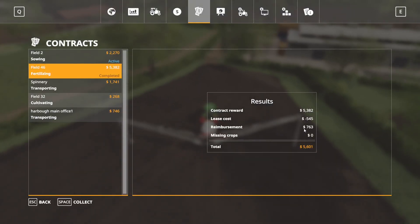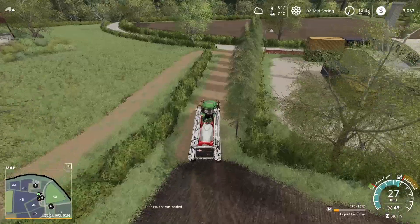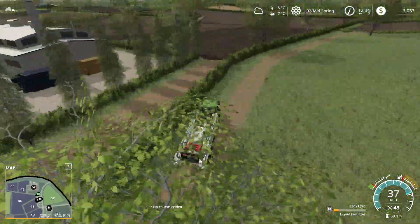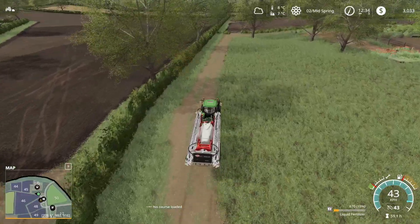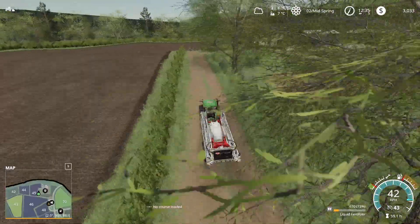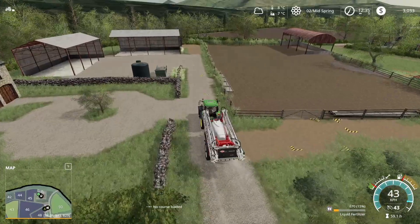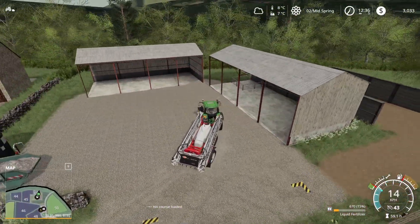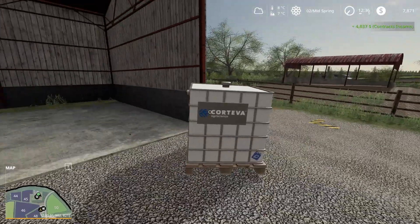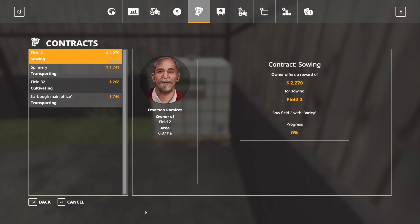Contract done - reimbursed $763, must be for the amount of fertilizer used. Heading back to unload and store the leftover fertilizer. We can unload it - good, that's all we want to know. Throwing it into one of the sheds over here. Unload done, perfect. Let's pick this up and throw it in the back corner. Onto the next job.